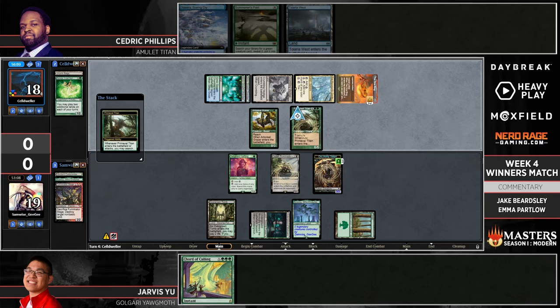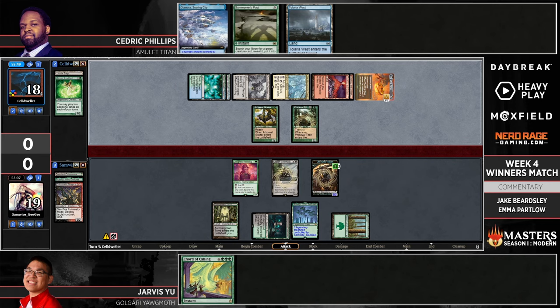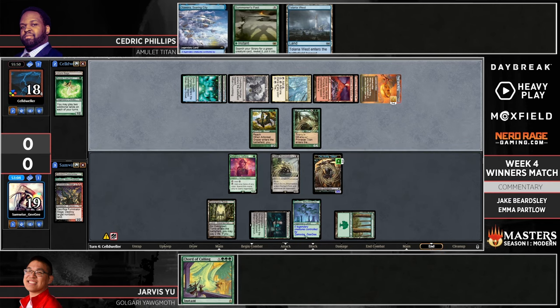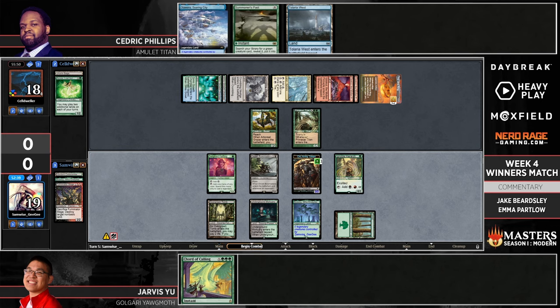Orcish Bowmasters has a very special place in my heart — it is a great card. But here we see Primeval Titan has hit the battlefield and things are going to be going pretty south pretty quickly for Jarvis. The decision behind getting these Valakuts — when Cedric has Summoner's Pact in hand to go find Dryad of Ilysian Grove — makes it really easy for Cedric to use those Valakuts when every land he plays is a Mountain, thanks to the Dryad, to machine-gun down either all of Jarvis's creatures or Jarvis himself.